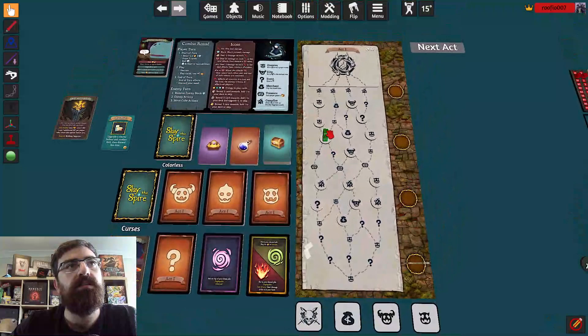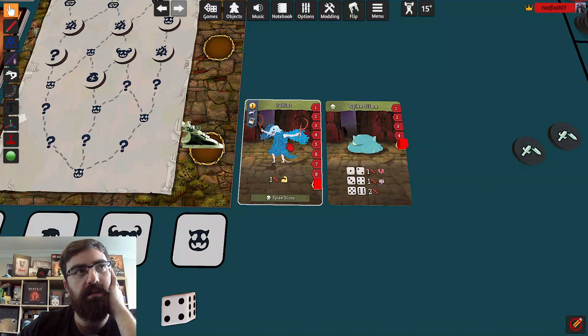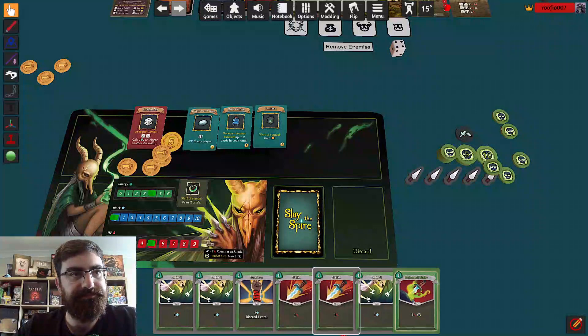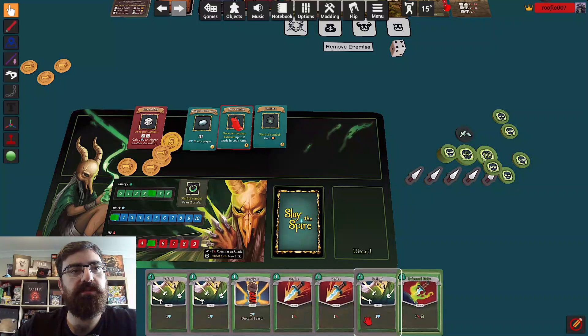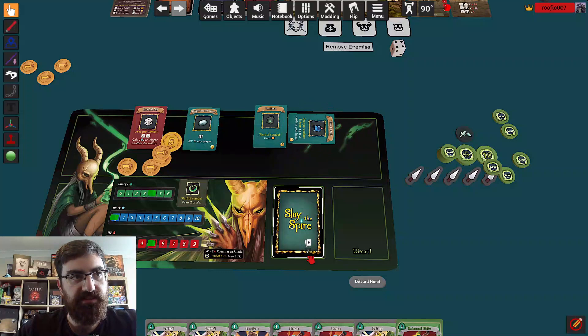Let's go fight a normal monster to get to the shop. As you can see things are getting harder — we started with the Cultist and now we've got that and a Spike Slime. But in saying that I've got three relics, so pretty good. I'm going to use this relic — once per combat — and tap it sideways. I'll exhaust two cards in my hand.